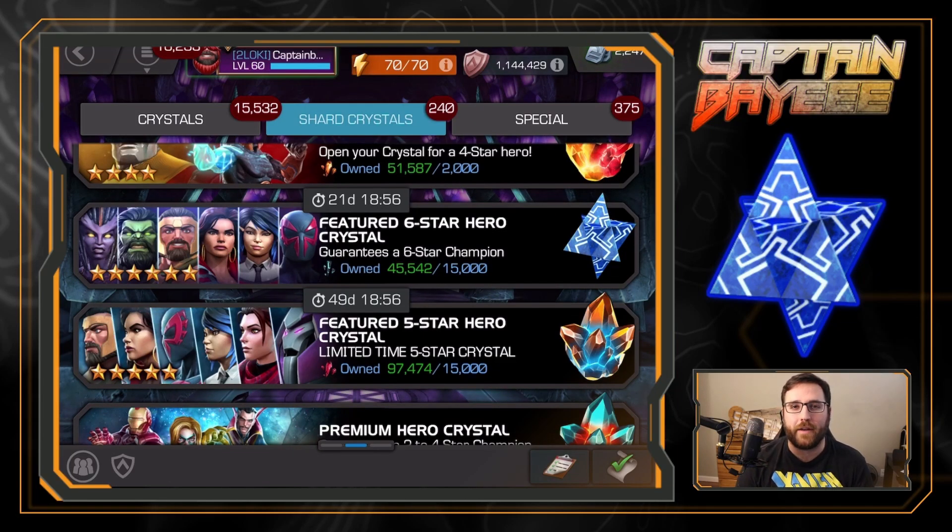Alright, what's going on everyone, Captain here. Back from the Marvel Contest of Champions video, we've got another crystal opening for you guys today. We're going to be popping open a featured six star and a featured five star. The sigil has reset so we'll open those first. I'm considering stopping on the six star if I get Spider-Man 2099 — he's the main one I want. Same thing goes for the featured five star: once I get Kitty Pride, I'm done.